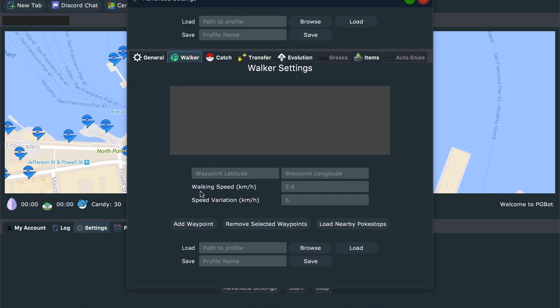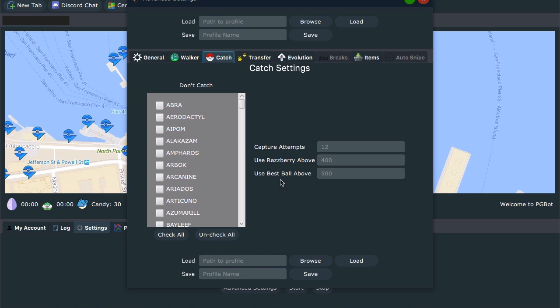Moving on to your walker settings — down here you can change your speed like you did before. I'm going to put this on like 13.565, and speed variation at 4.23. Just do something random here — you don't want it to be too quick, but you do want to move this around. This will help you to avoid getting banned. You can export these settings so you have them saved every time, but you probably want to vary this up every time you come on to leave less of a footprint for the game to check.